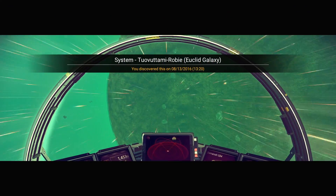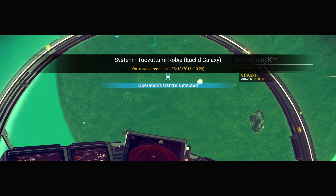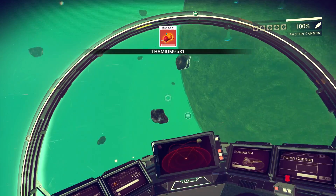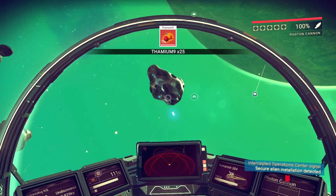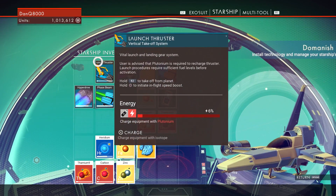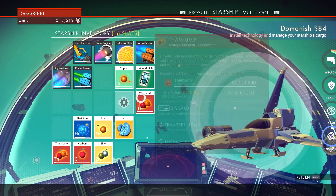Whoa. Let's do a scan. Operations center. I don't know — that might be a worthy stop. After we get some thamium. All right. Let me go ahead and... That's fine. Oh right, this uses plutonium, doesn't it? I bought plutonium, but now we're out of it. Unfortunately.